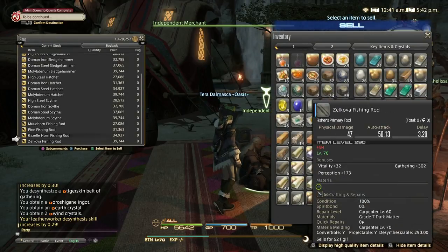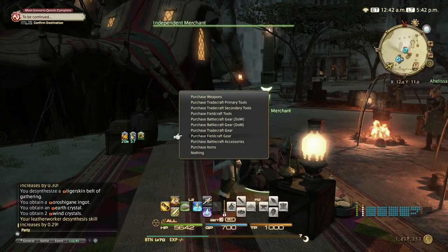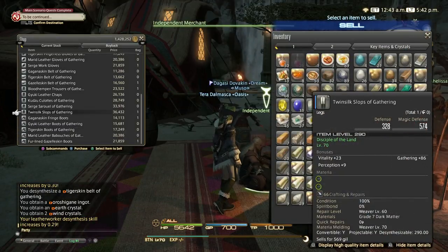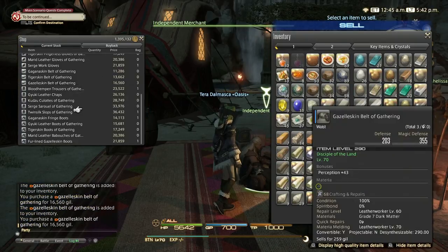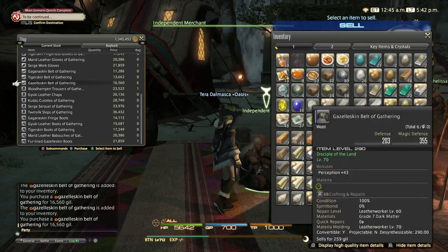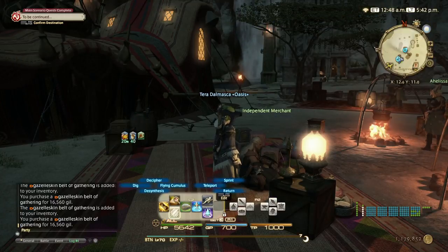Now we're at the last step — we're going to do gazelle skin belt all the way to 320. You're going to make a ton of profit doing this because you get gazelle leathers, which you can use to make Ala Mhigan gear. Some of the 290 crafter and gatherer gear needs gazelle leather, as well as 320 Ala Mhigan gear. That's the last step.